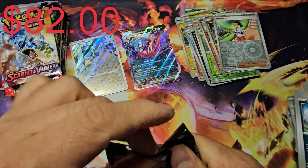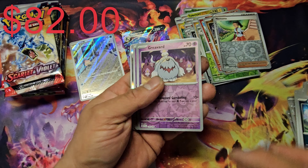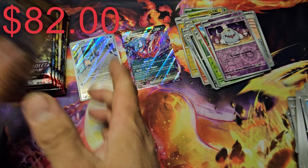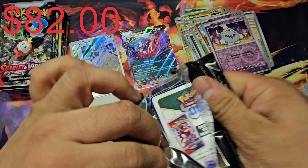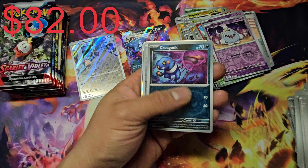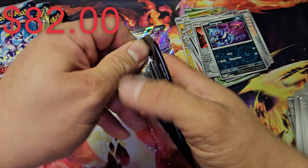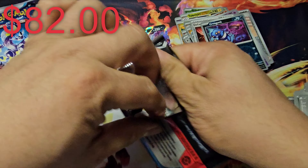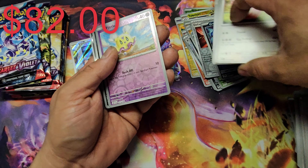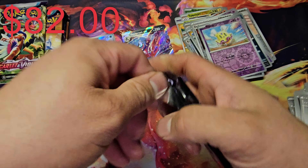Two hits: we got Slowpoke and a Toxic Rope EX, plus the white code card. Going straight to Greavard and Ralts and Skeledirge — nothing on that one. So far I like that Slowpoke, but I'm really hoping for the Gardevoir line. Anyway, how are you guys doing? Nothing on this one. I don't really talk much besides Pokémon stuff. Hopefully everything's been good with you guys. Let me know if you're interested, and let me know where you're watching from so I know.